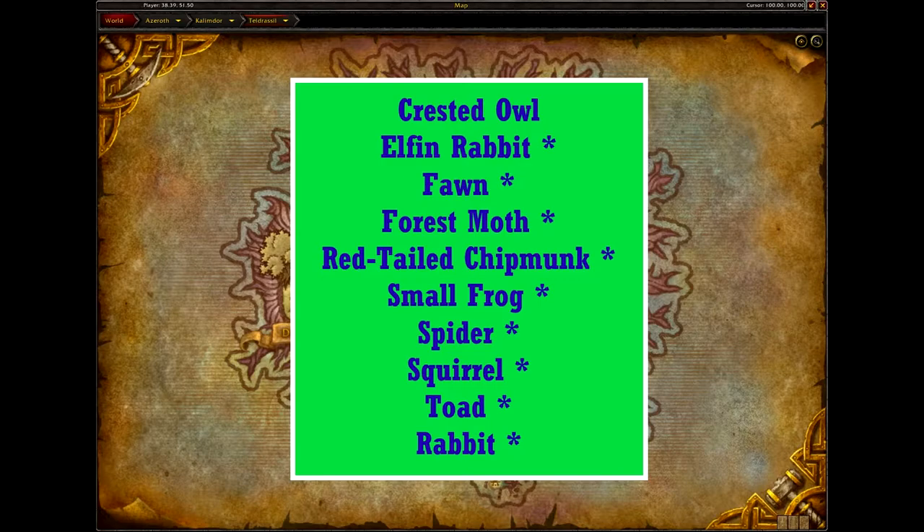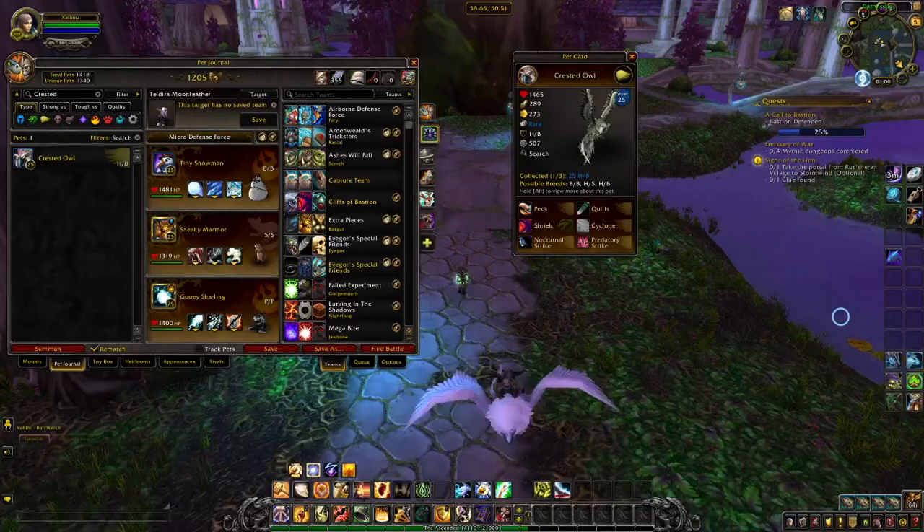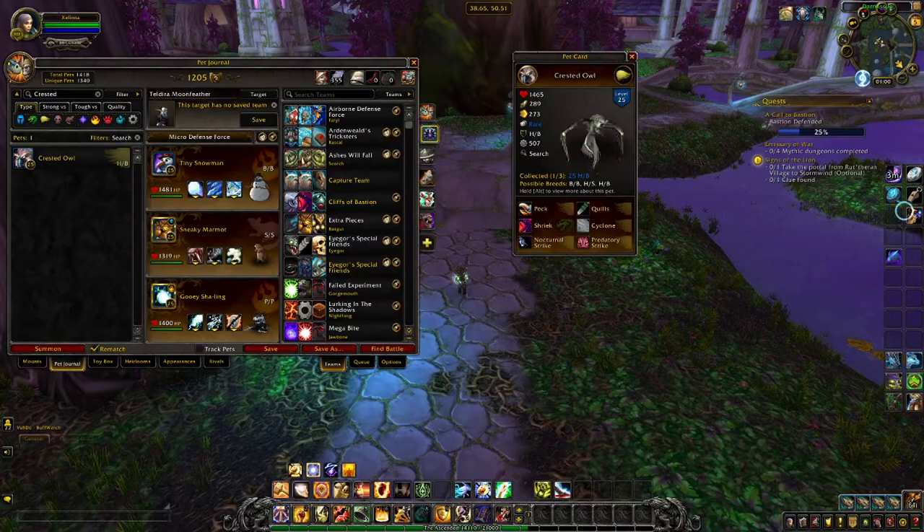The only pet exclusive to Teldrassil is the Crested Owl. This pet can be found all over Teldrassil, so you won't have to hunt too hard for one. The Crested Owl only has the one appearance and comes in three breeds. Given its rather generic flyer moveset, any of the breeds will likely be fine. If I had to pick one of the three, I'd say the BB would be my choice, or the balanced one. The Crested Owl doesn't have any spectacular speed stats for when they lose their flying buff, and they don't have any high health stats to keep that speed buff longer, so that leaves me with power, and the balanced or BB breed has the most.